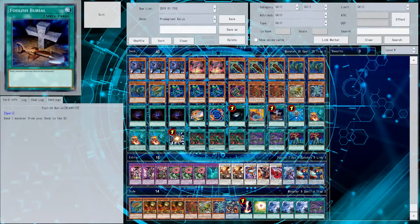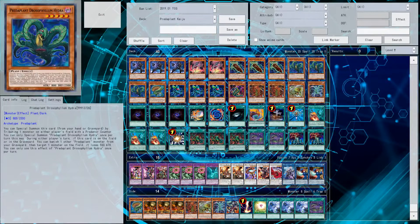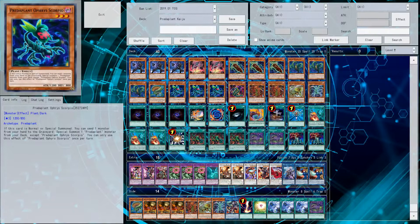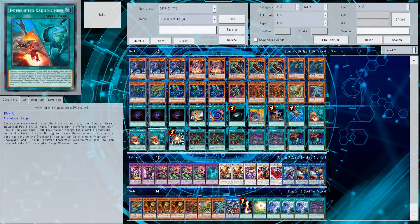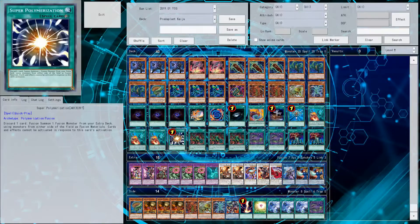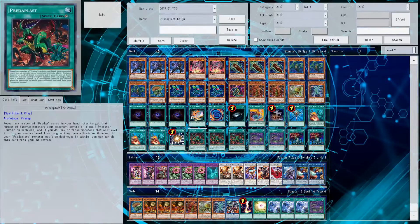A Foolish Burial - mainly you want to send the Hydra monster to the graveyard because you can special summon from the graveyard, but it could also work for Orphiscopio Scorpio sometimes if you can't get it back out. Interrupted Kaiju Slumber - basically you break your opponent's board, get a strong monster on board, or maybe Fusion Summon with it because you can create a dark monster out of thin air. Super Poly is searchable in the deck and gets rid of opponent's monsters. Predaplast is a neat card but can be problematic if you don't have enough Predaplant monsters. You could run it at 2 - I think it's needed because it gets your monsters onto the field, but you can do whatever you want.